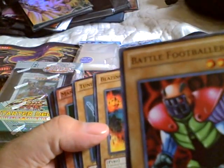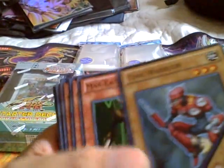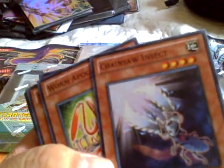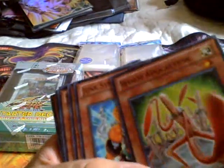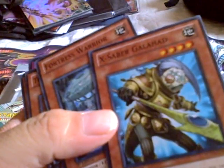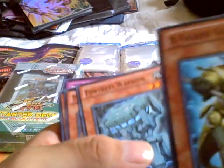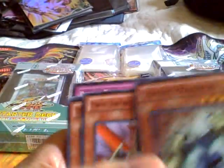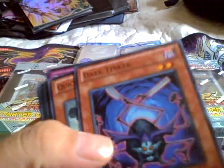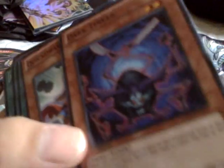Battle Footballer — I have no clue why that's in there. Blazing Inpachi, Tomb Warrior, of course Man-Eater Bug. I'm kind of shocked but hey — old school Hayabusa Knight. I love that card, I used to use it a long time ago. I'm kind of happy about that. Chainsaw Insect — I'm not sure if it's a common already. Apocalypse Worm, don't know why that's in there but okay. Two Junk Synchrons, Speed Warrior, two Crows, Crow Bolt, Hedgehogs — they're holo versions now.